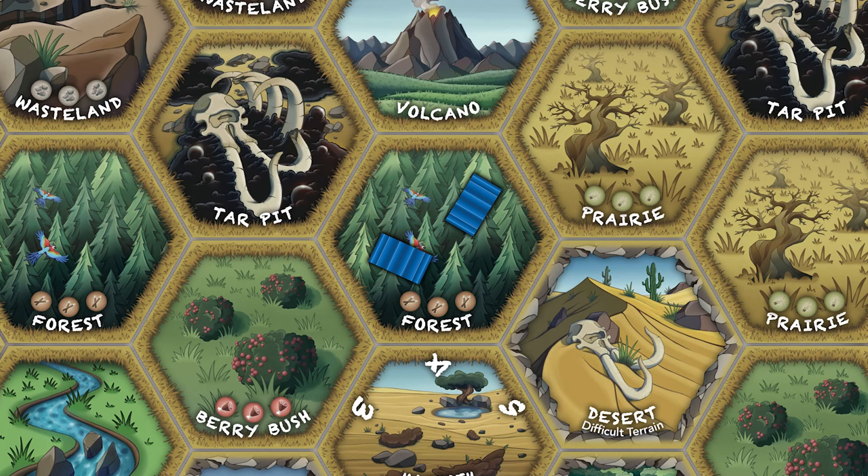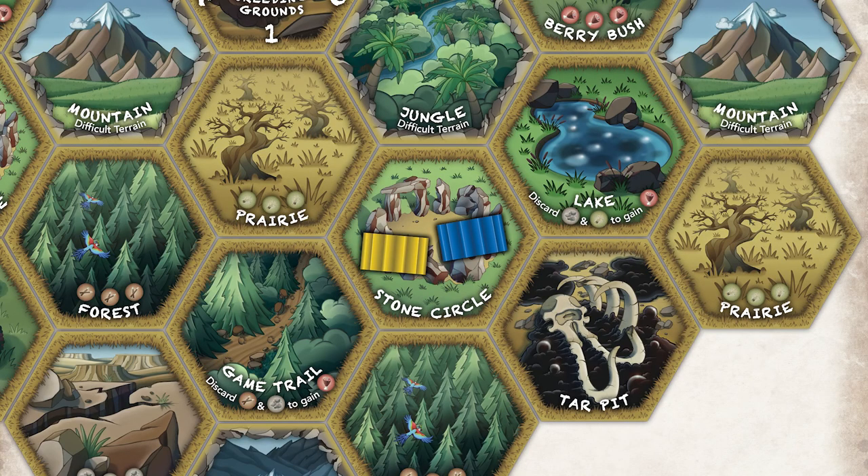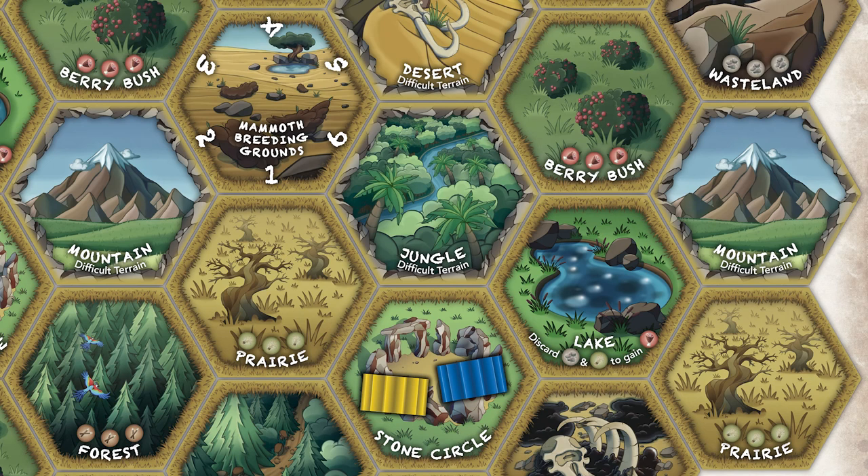Next, the player decides how many tribe members, if any, they want to commit to the hunt, moving this number of tribe members from the game board to the hunting party space on the hunt board. The first player to commit to the hunt becomes the hunt leader. After choosing whether or not to grow the tribe and commit to the hunt, players may then take two actions with every tribe member in play on the board.